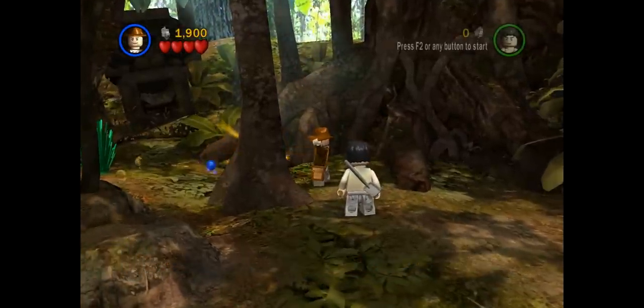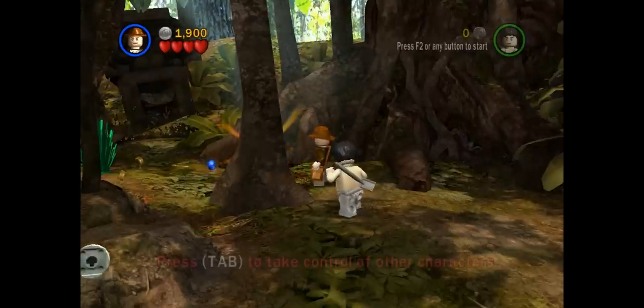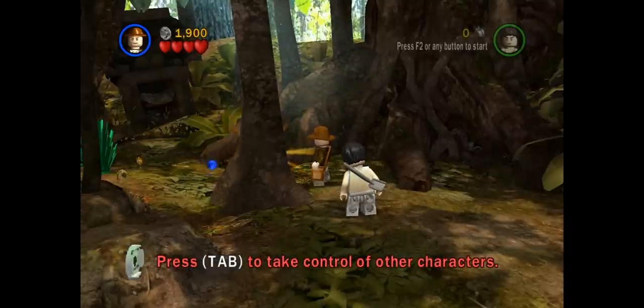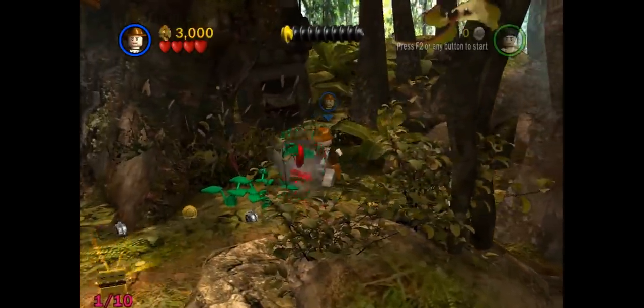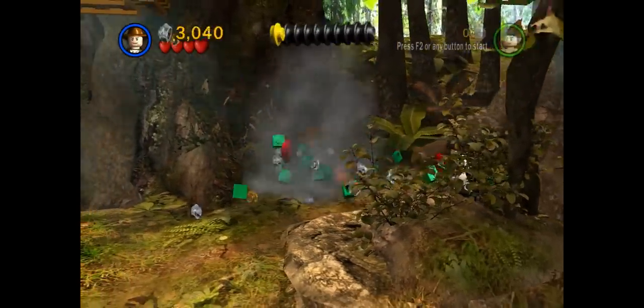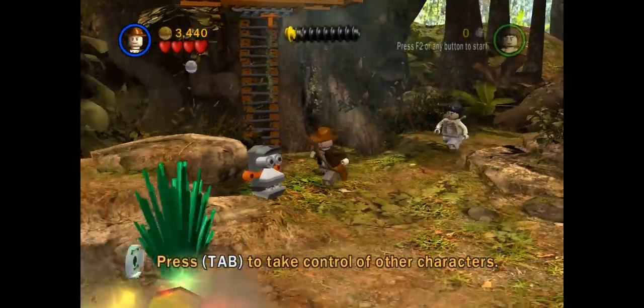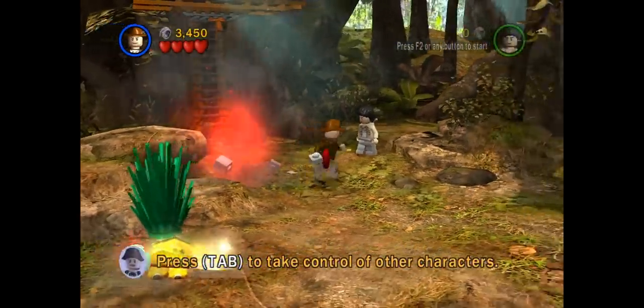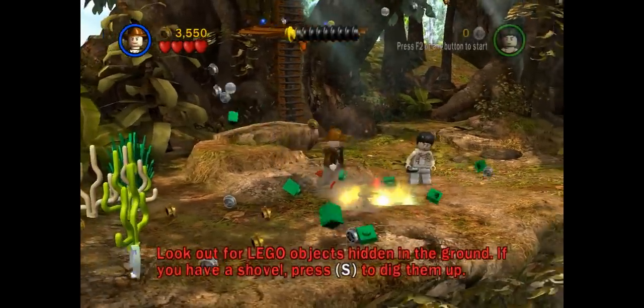He's gonna come up a little later — he's got a phobia of snakes, and so later on he's gonna have problems with snakes and will be shying back and away from them. If you see here, there's a chest — well, not quite so hidden — but that is the same as the canisters in other LEGO games. You get ten of them and you get your artifact for that level. I'm not gonna be able to get all ten, but I get pretty close.